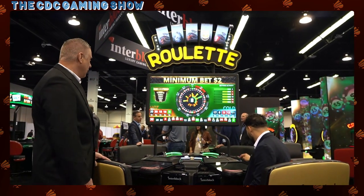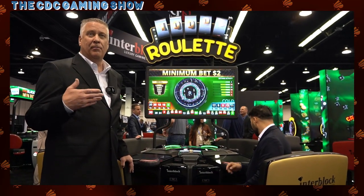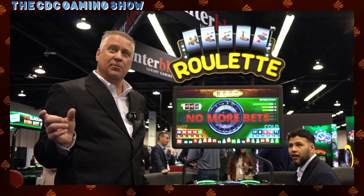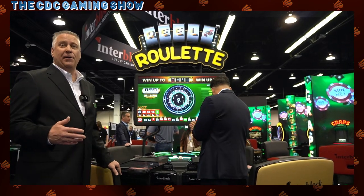Each spin of the Roulette wheel, there will be a random multiplier that will come out and it'll show different numbers with the multiplier associated with that. So each round there are three, four, five numbers that are going to pay more than your traditional 35 to 1.